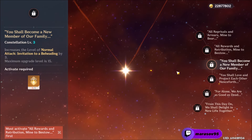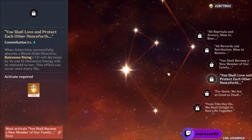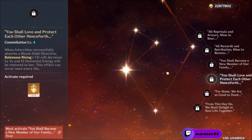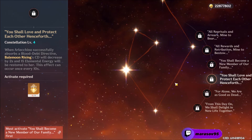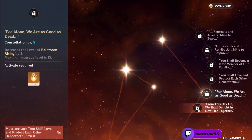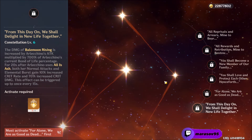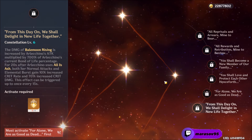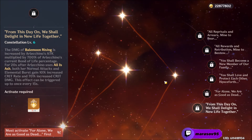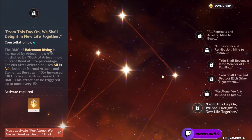Her C3 increases the normal attack by 3 levels. Her C4 reduces the cooldown of Arlechino's Elemental Burst by 2 seconds and she gets 15 energy when she successfully absorbs a Blood Debt Directive — this can only be done once every 10 seconds. Her C5 increases the Elemental Burst by 3 levels. And lastly her C6 increases the damage of her Elemental Burst by Arlechino's attack multiplied by 700% of the current Bond of Life percentage. For 20 seconds after using the Elemental Skill, both her normal attacks and Elemental Burst gain 10% crit rate and 70% crit damage increase — this can only be done once every 15 seconds.